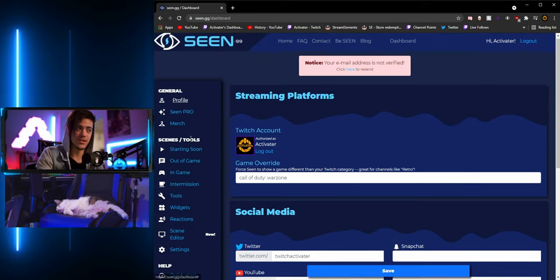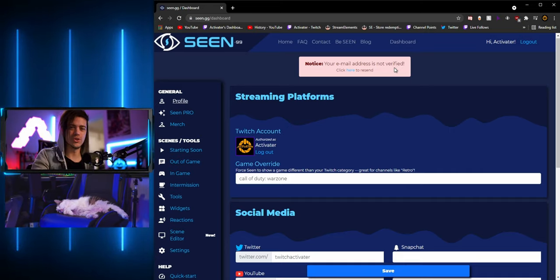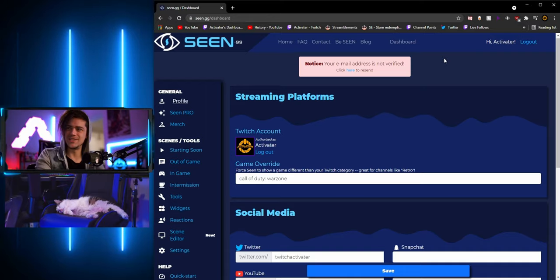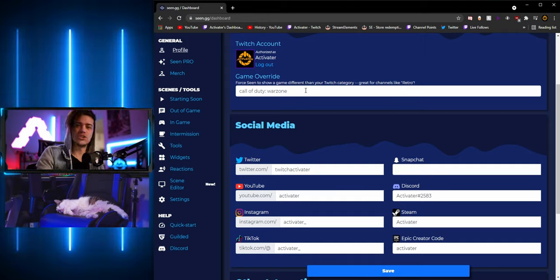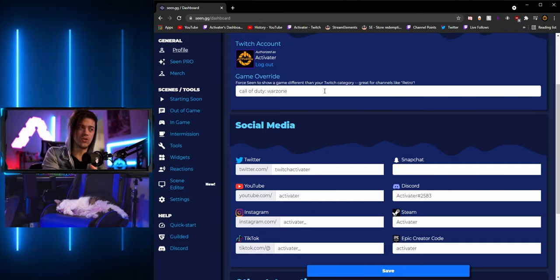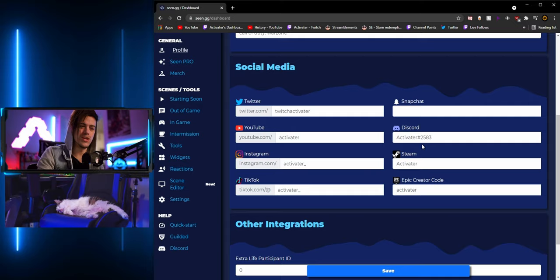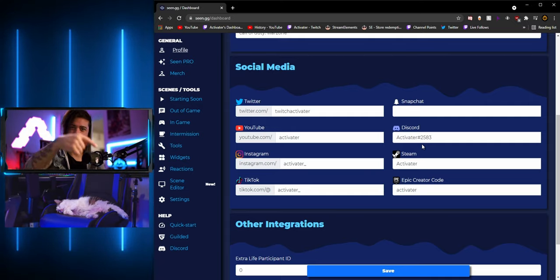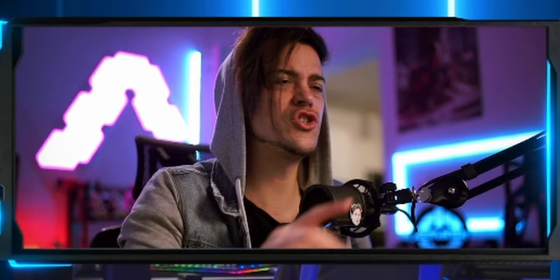Once you get it all linked up, you'll get a verified email and you'll also need to authorize your Twitch account. Once authorized, this is the section where you choose the game you're currently playing — or if you leave it blank, it'll update to whatever you have set in your Twitch dashboard. Down below you've got your social media fields, so pre-fill all your info there. There's also some stuff here from Tiltify and Extra Life.